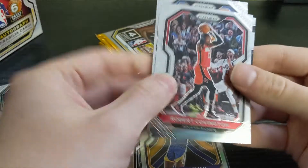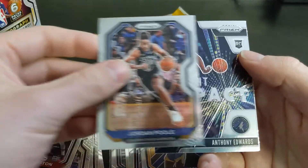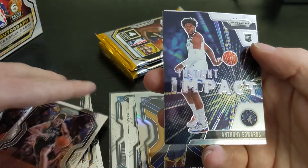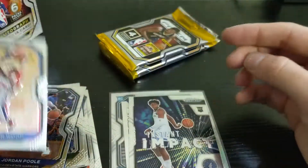Okay, Robert Covington, Jordan Poole, and we have a rookie insert — Anthony Edwards Instant Impact. I will take that. And behind that, not a rookie, Christian Wood. Two packs left.